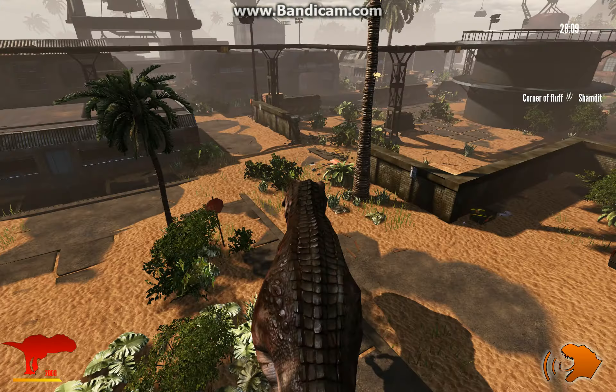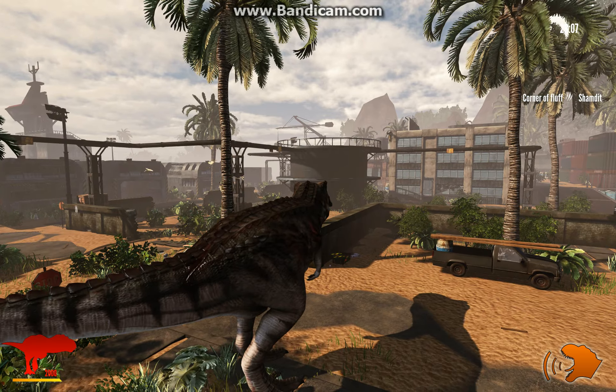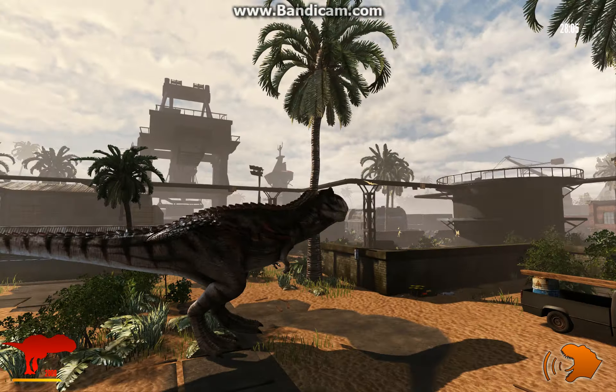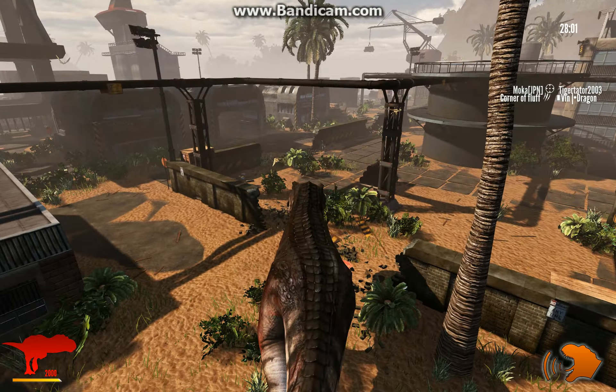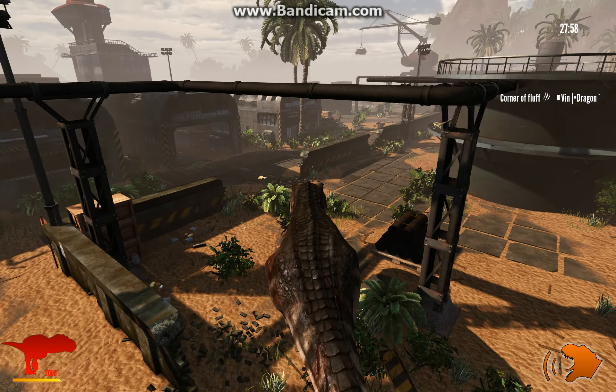There's a striped weave going on for his body. You can see his tail and his legs. Now I'm just going to go ahead and see if he'll get some kills.